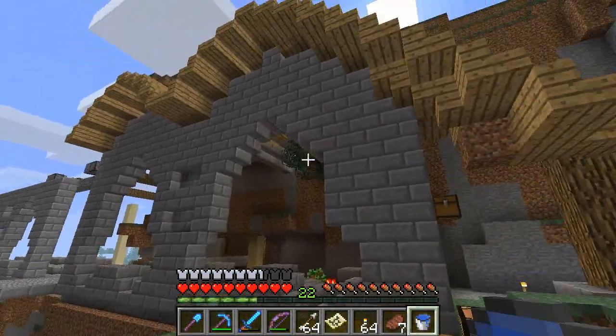So I found a witch hut and it's getting dark. I absolutely don't know what's the deal with witches. The only thing I know is that they throw potions and they can drop redstone as far as I know, which makes the farm relatively interesting.